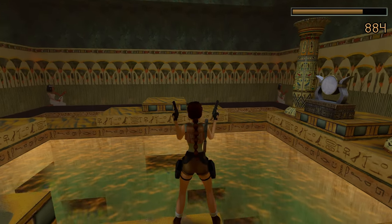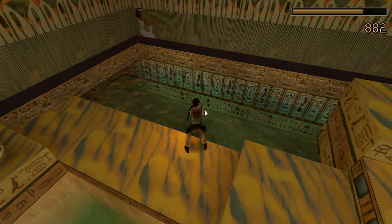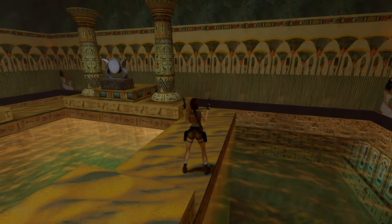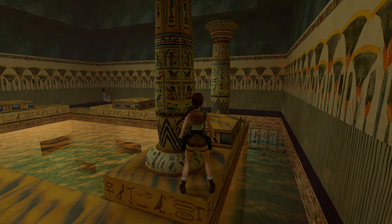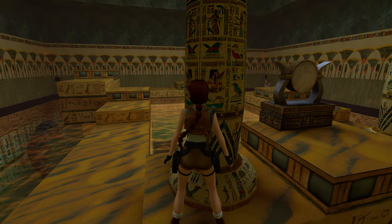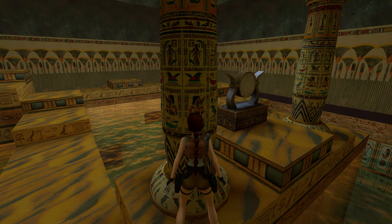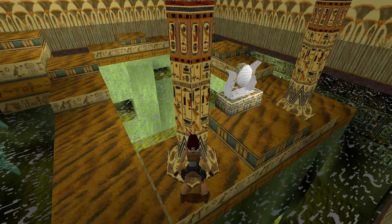This pool has a croc or two swimming around. If you can snipe them, I would recommend it — they're just going to get in our way. And this little object here is really quite beautifully brought into three dimensions. It's got shadow on it, there's bits that are darker. It's just lovely.